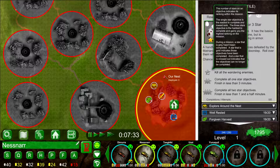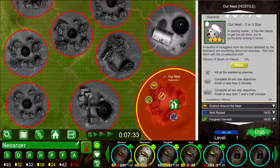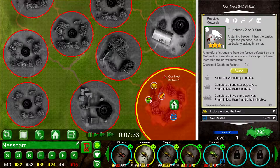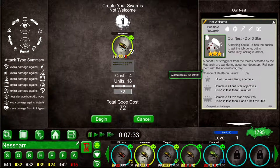During a mission, a gray banner means the objective hasn't been completed, gold means it has, and a crossed-out banner means it can no longer be completed. Kill all the wandering enemies — complete all one-star objectives. Finish in less than three minutes for two-star, and less than one and a half minutes for three-star. I don't have a lot of beetles to send — we have Nesna and Uzi. Let me create the swarm. It doesn't tell me the survival chance though, just the chance of death on failure.